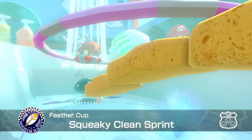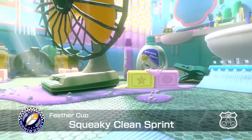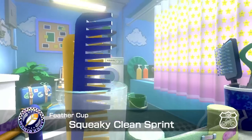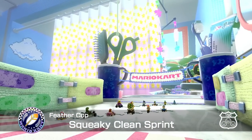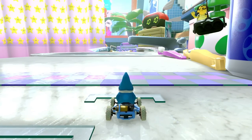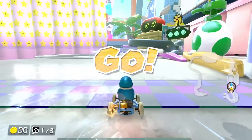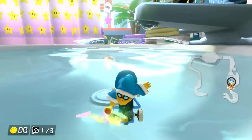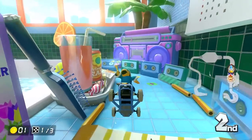Our last course of the Feather Cup is Squeaky Clean Sprint. This is actually a totally new course as of DLC Wave 5 — it looks so cool. This is a giant bathroom that's all Mario-themed. There are so many details; this is crazy, actually. I love the shower curtain with the superstars. We're going into the sink — there's a leaky faucet. This is so cool! There's a big boom box with cassette tapes.